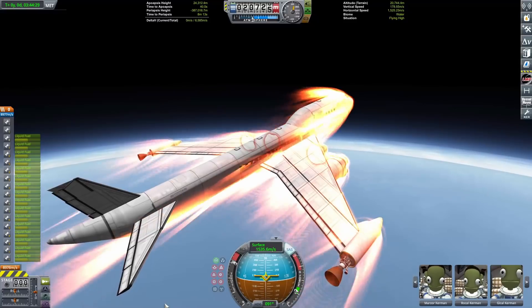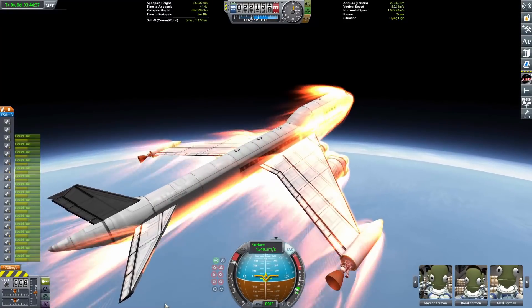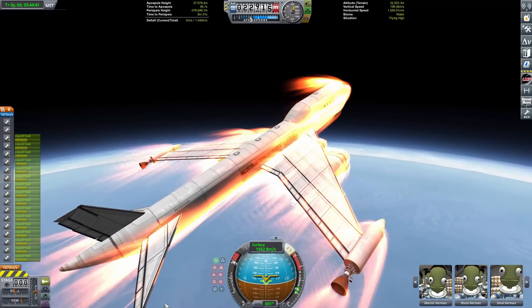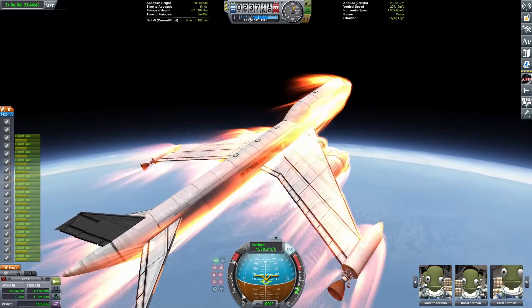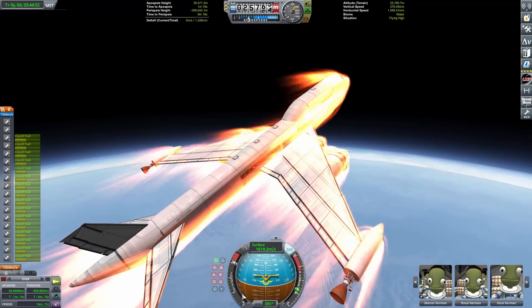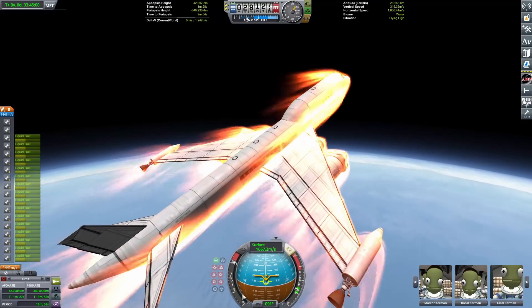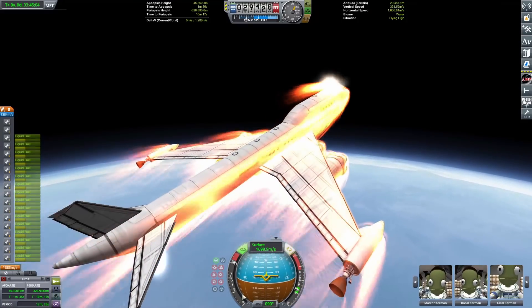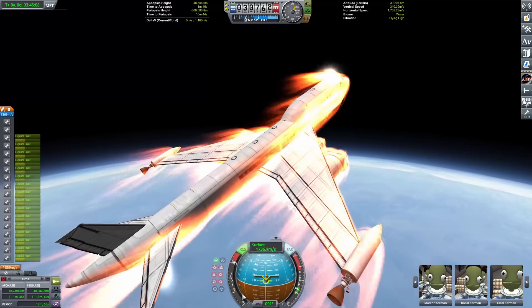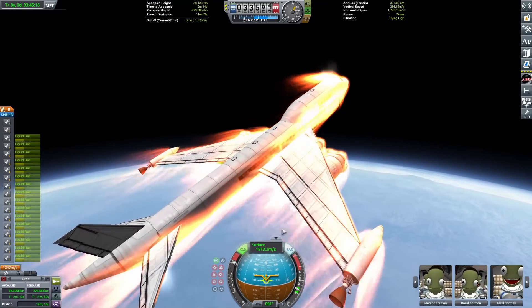Oh my gosh guys, we're almost to orbit! There goes rocket mode. We're going to pitch up just slightly. An important thing — we don't want to pitch up too much, because once we do this burn we're going to switch to the Cheetah engines, and they don't have a lot of thrust-to-weight ratio. So we need to get as much horizontal velocity with the rapiers as possible so we don't have to do like a 15-minute burn.